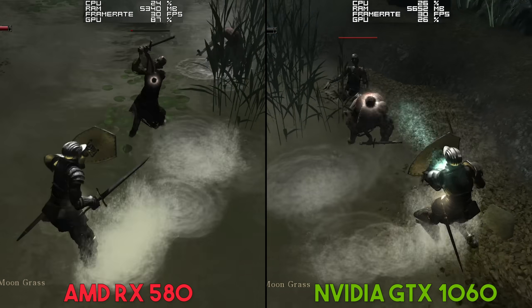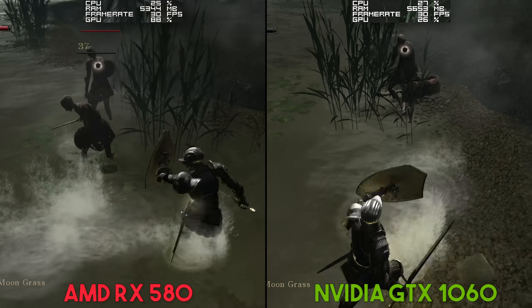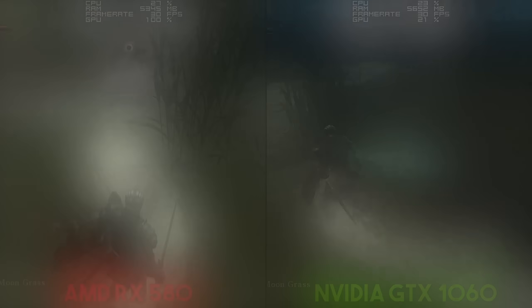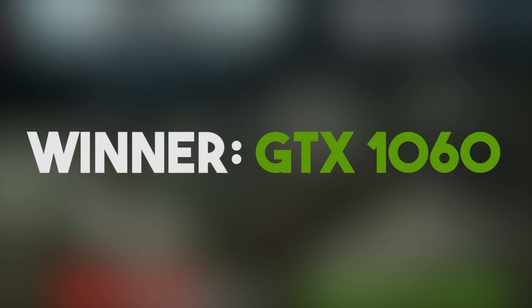However, due to these driver-related bugs and the generally better performance on the Nvidia card, for RPCS3 at least, I would highly advise that if you're looking for a GPU between the price points of around $170 to $200, you go for the Nvidia GTX 1060.